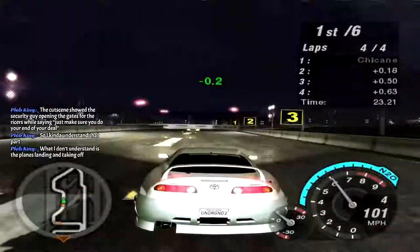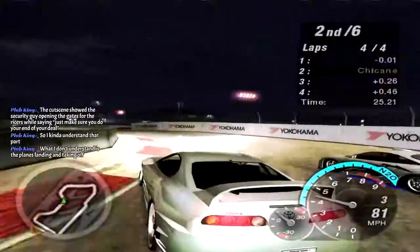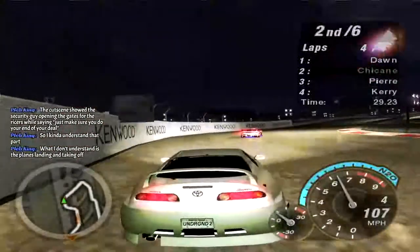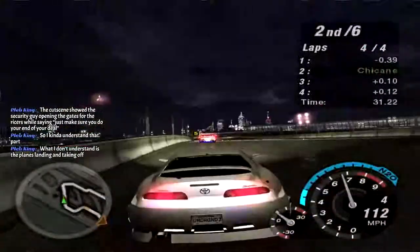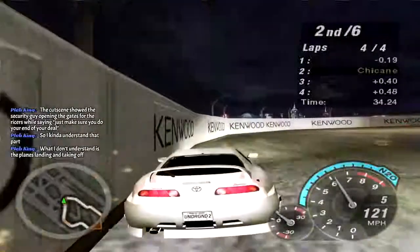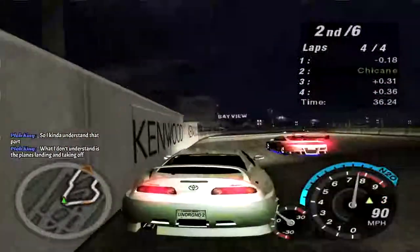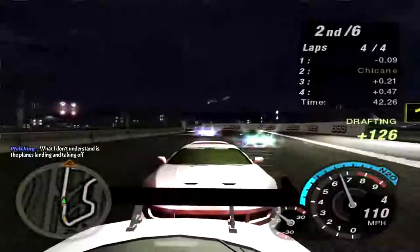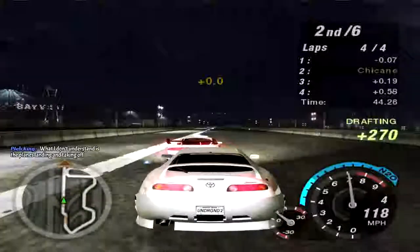Yeah, that does make a little sense - the plane's taking off and landing, it's no big deal. This could clearly be a safety issue and an issue of national security. But hey, whatever. It's okay - they're ricers. What are they going to do except just ride around the walls of the airport?